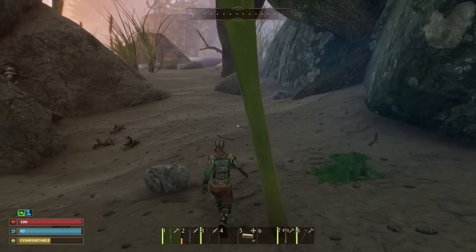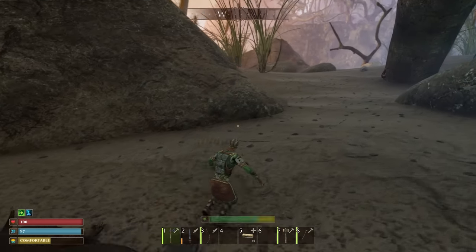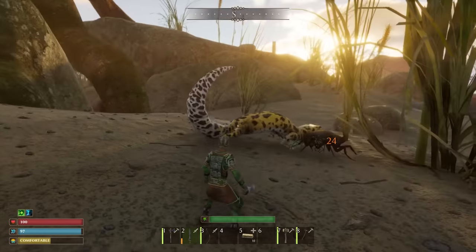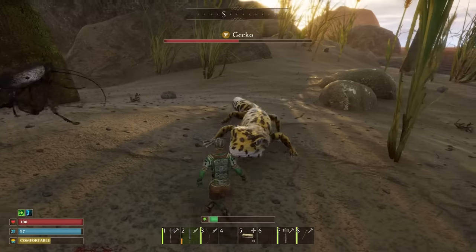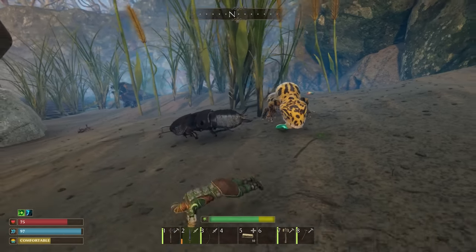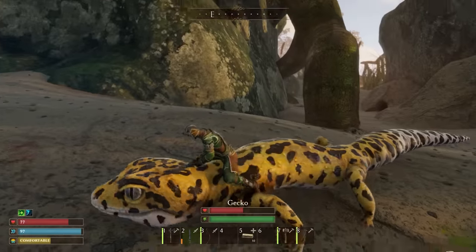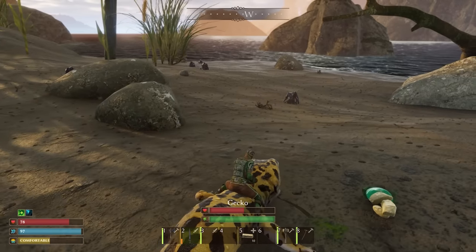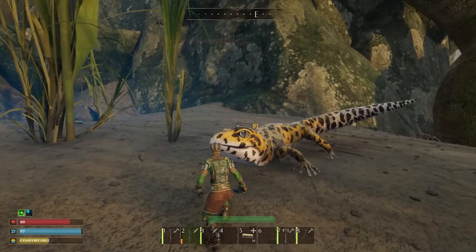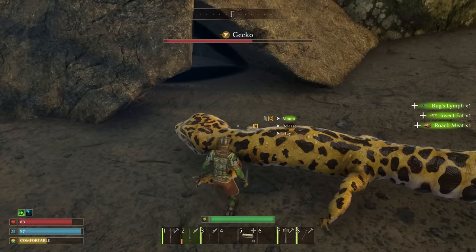There's a water bug - I'll grab him and bring him with me, and he'll probably help me weaken the gecko a little bit. There's my gecko and he's already fighting another water bug, so he'll be nice and softened up by the time I get there. He just murdered that water bug - what condition is he in now? He's about 50%. Weaken him up a little bit more... and tame! It did work! I can mount him now - awesome! It only took the one gecko treat! I've got a gecko! It gives me his health bar and his stamina - he's got a sprint. He doesn't seem to have an attack I can control, but he'll follow me.